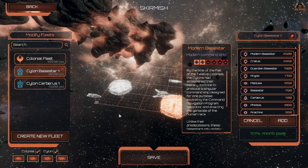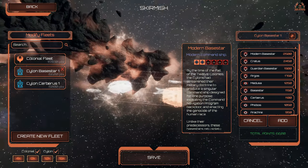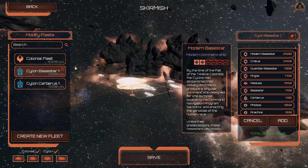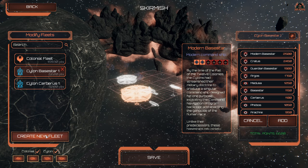Hello, it's Ricardo and welcome back to Battlestar Galactica Deadlock. I'm here taking a look at the Modern Ship Pack and the new ships that have been added not only on the Colonial side but now the Cylon side. As a result, I'm here in quick skirmish mode.